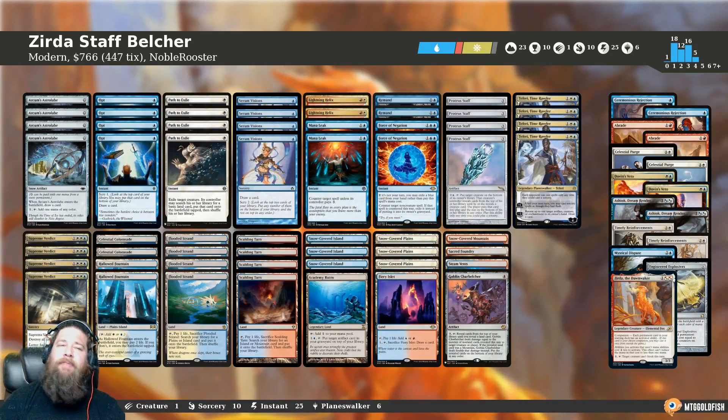Today we have a really cunning modern deck. This is a deck that is a different kind of Zerda combo deck, also a very different style of Goblin Charbelcher combo deck — smashing together a couple of weird janky combos in a really unique way. This deck comes to us from Noble Rooster, so thank you so much for sending me this super sweet deck. We're breaking down Zerda Staff Belcher for modern.